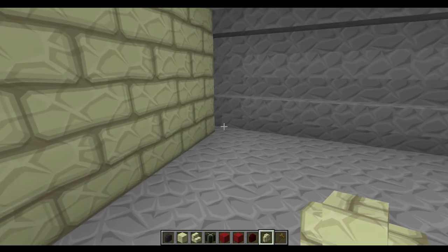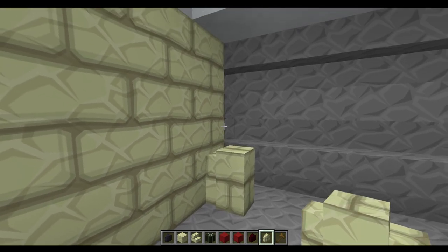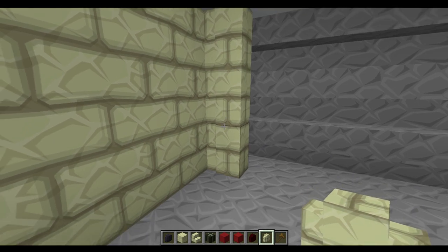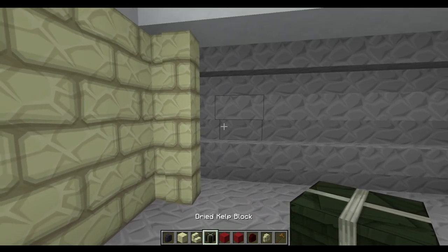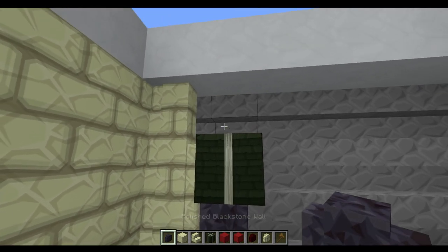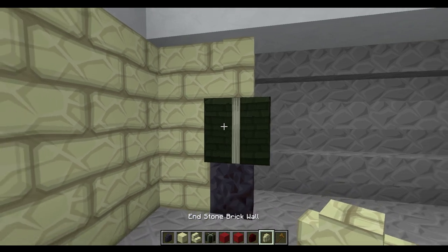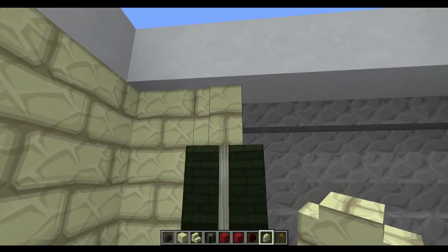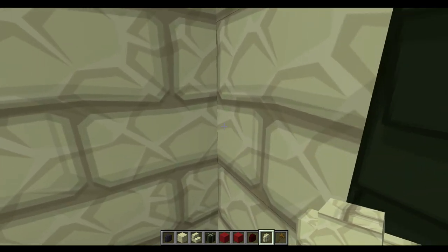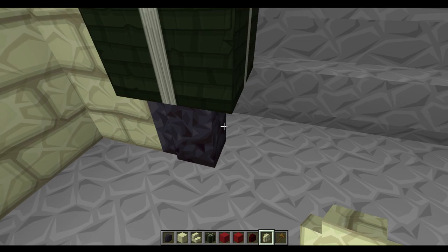Now we've added the white ceiling, we're going to start building up some walls. We'll place three end stone brick walls, then a kelp in the middle block, then a polished blackstone wall, and then an end stone brick wall. As soon as we place that last one and it connects, we get a nice smooth wall that's just slightly laid back — so we've got an element of depth coming into the build.